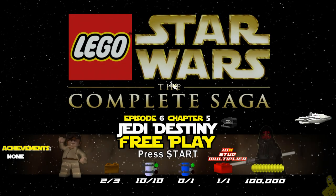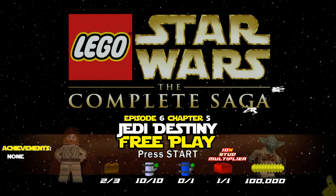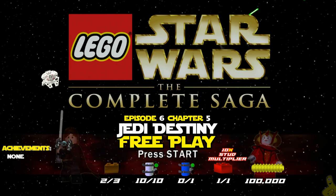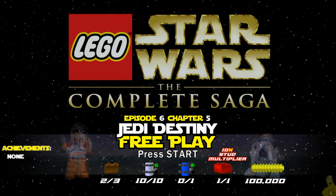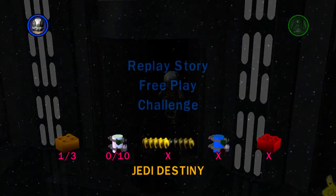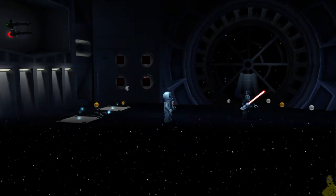What's up guys, Brian with Happy Thumbs Gaming here and we are back with some LEGO Star Wars The Complete Saga. This is Episode 6, Chapter 5, Jedi Destiny Free Play. This is the second to last free play. We only have 20 total minikits left and we're going to get 10 of them in this video. We're also going to get a red brick for the 10x stud multiplier and some good bricks for getting True Jedi and collecting everything.